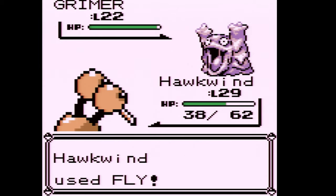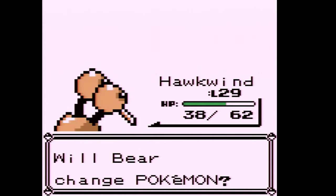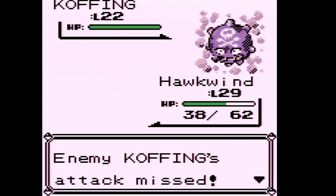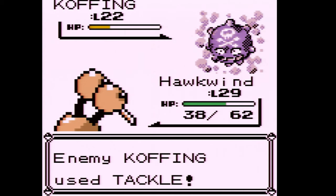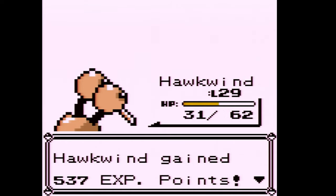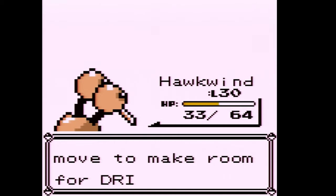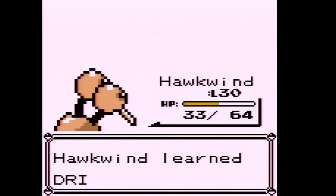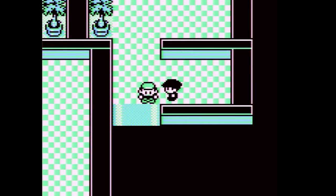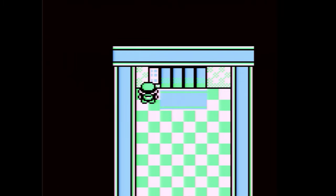It'd be really nice if Hawkwind evolves here, because if it does we'll go to the Celadon Gym and obliterate the Grass-type gym with a Dodrio. We'll just Peck it to save PP for Fly. Come on level 30 — there we go! It learned Drill Peck. I'm going to replace Peck with that. Drill Peck is 100% accurate and has more power than Fly — definitely one of the best moves you can give a Flying type. Fearow also learns it, but unfortunately Pidgey does not, which is another disadvantage Pidgey has.